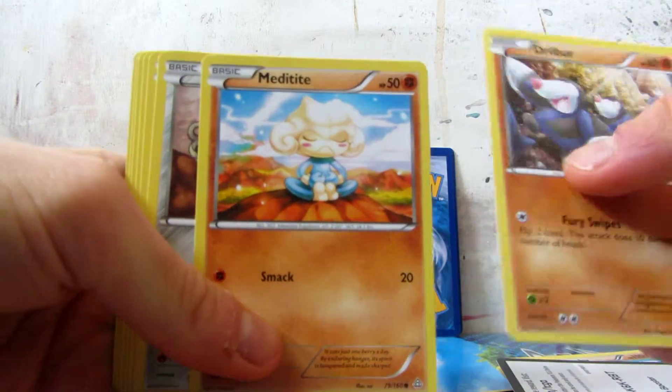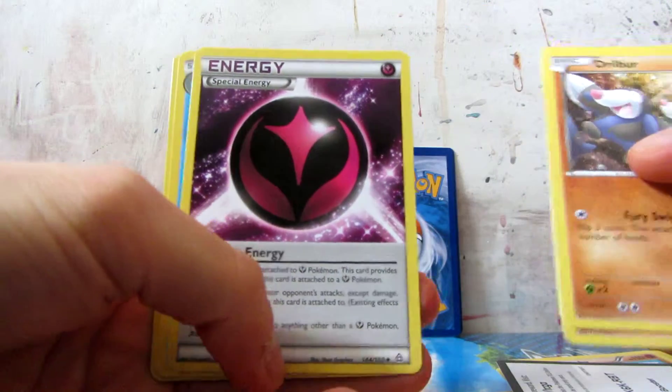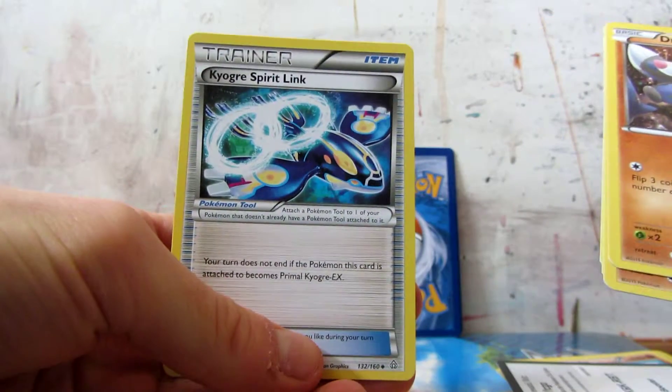Drilba, Meditite, Honedge, Trico, Tangler, Wonder Energy, Seedra and Kyogre Spirit Lick.